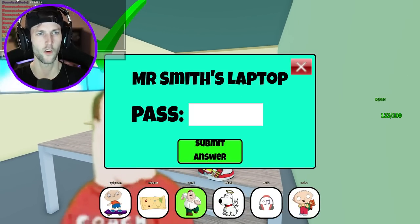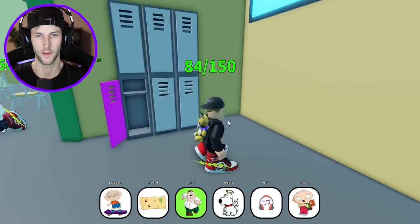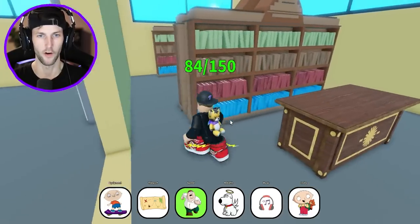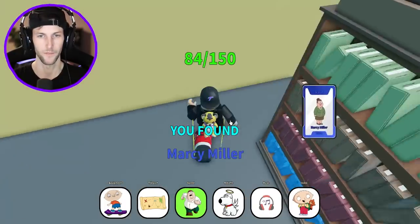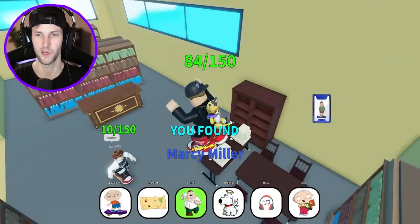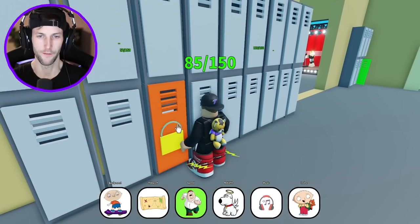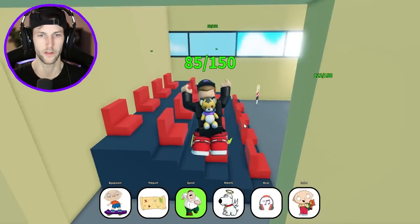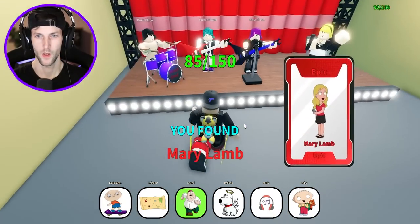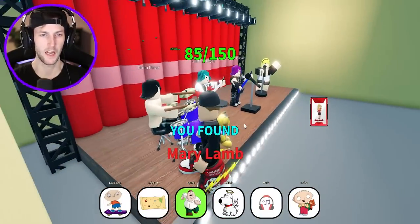Mr. Smith's laptop — I saw people type in a code earlier. We might have to come back to this one. I don't know if it works for different people — maybe the server code changes. We're going to have to find the code somewhere. We might have to get the key first — maybe that's where the code is. We got Mary Lamb. Those are not Family Guy characters.